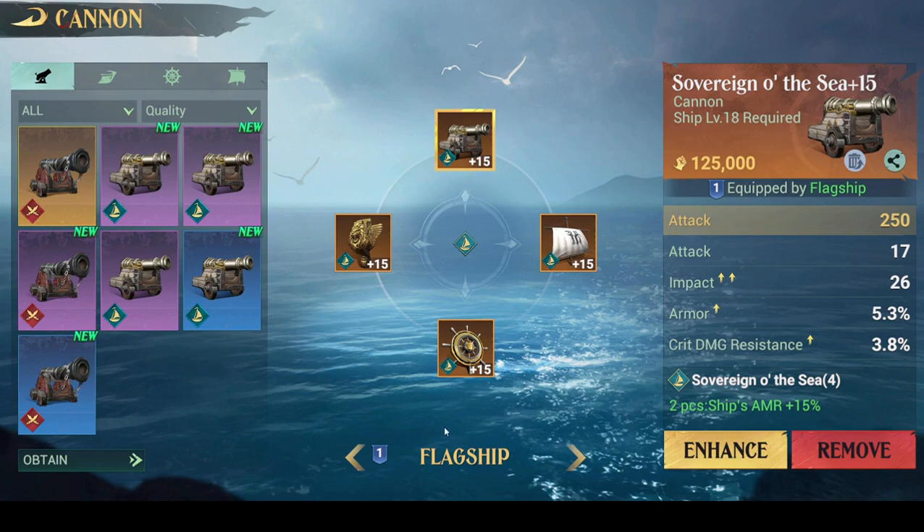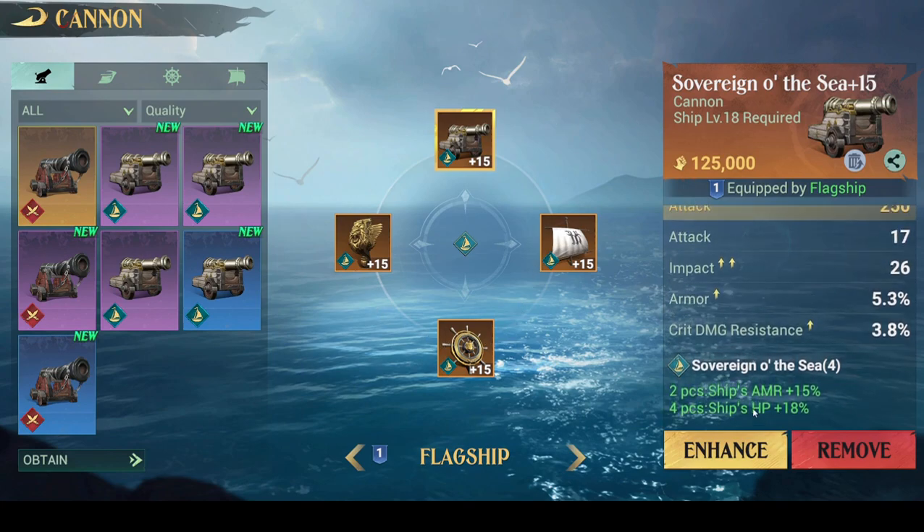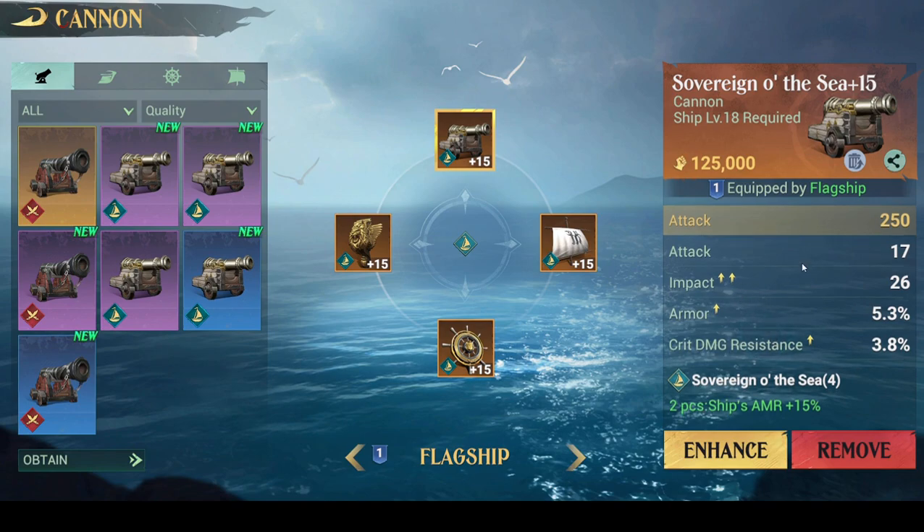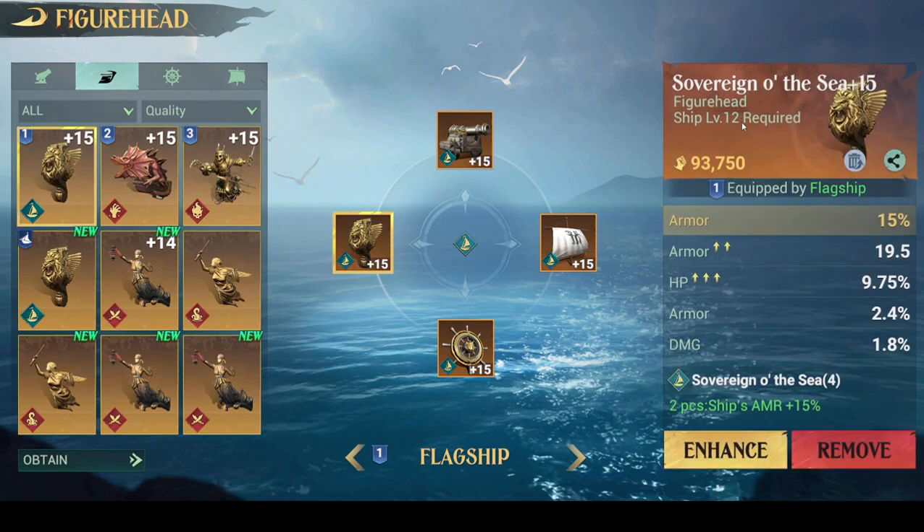For example, this is my flagship set — these are all Sovereign of the Sea sets — and as you can see, the bonus is in armor and HP. This is obviously a setup for a tankier ship. So what you ideally want on these items in terms of substats is tanky stats. For example, my figurehead, even though it's level 12, the main stat is armor.